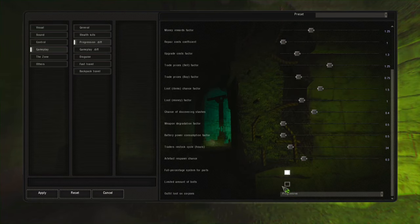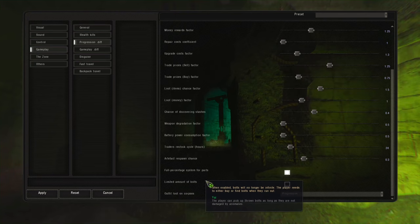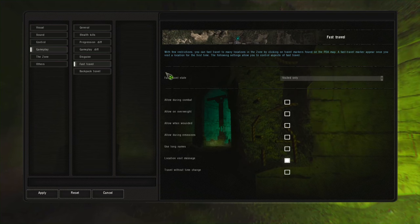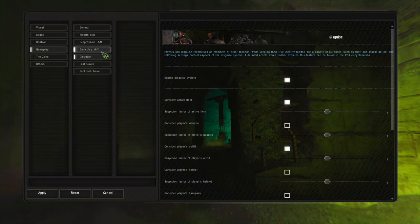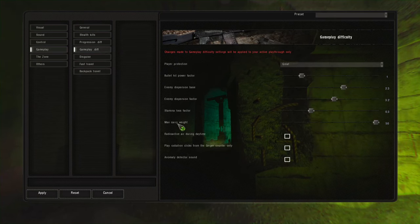The thing I change every time is 'limited amount of bolts.' If you turn this off, you have unlimited bolts and you can make it through anomalies. It feels better — in real life you'd be able to pick up a pebble or a stick and toss it. That's my brain coping with why I have infinite bolts. If you like more of a survival experience, keep it on default and you'll have to buy or find bolts. You can make this game any way you want — backpack travel, disguise, gameplay difficulty.